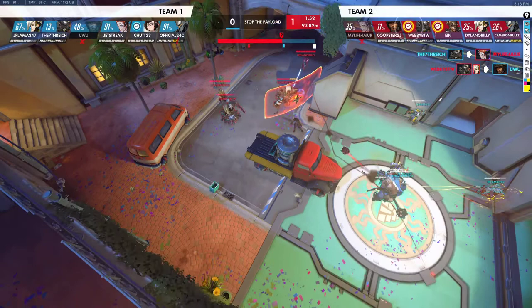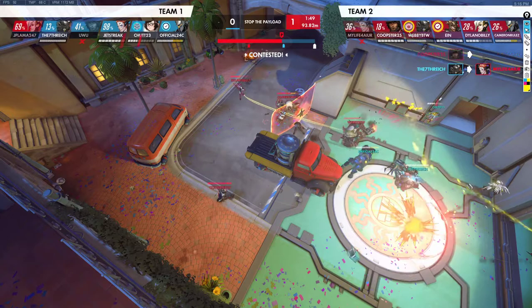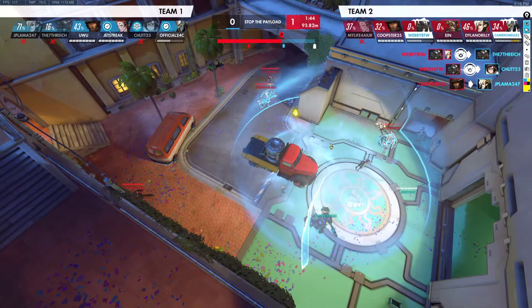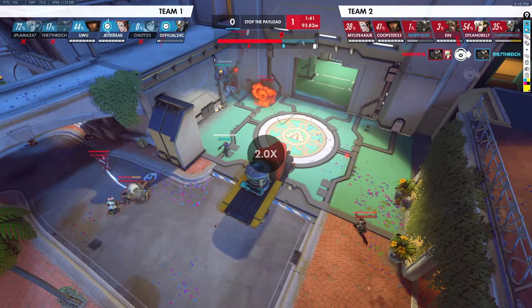We get hooked through shield — that's really unlucky. We lose our Moira to that. We pop Whole Hog which forces their May ult. We kill two with that. We pop Tire and don't get anything with it, but they're down. It's just their Moira and their Reinhardt on point right now — this should be very winnable for us to clean up.